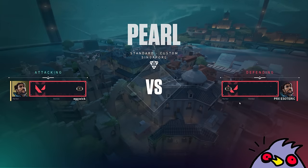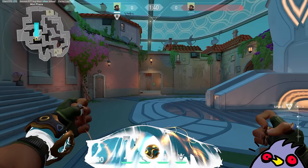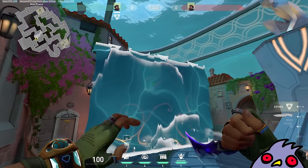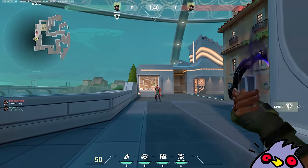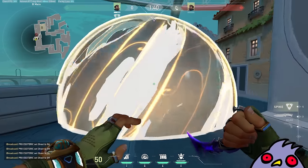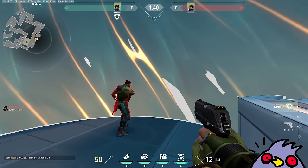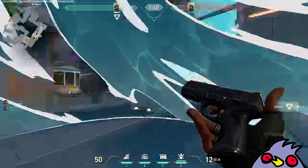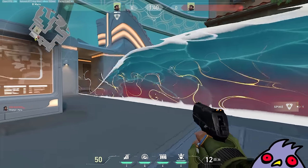Getting straight into the abilities: his C is a wall that slows enemies when they pass through it, and you can also stop it at any point in time. The slow doesn't last very long but it's great for blocking out sightlines. His Q is basically a smoke that you point and throw, but the special thing about it is that bullets cannot pass through — so if you're shooting from outside it won't hit the person inside, and vice versa. Basically a smoke with Astra ult properties.